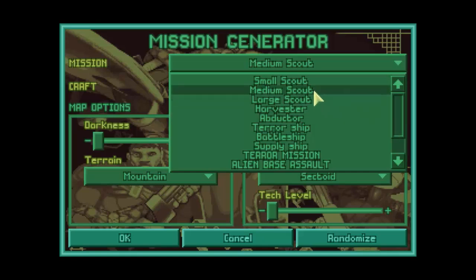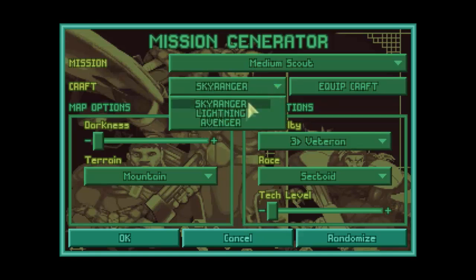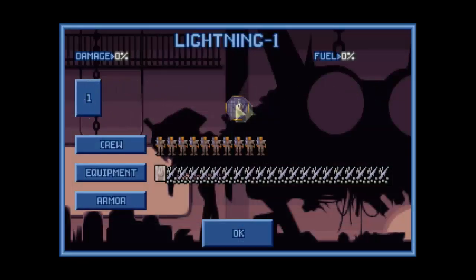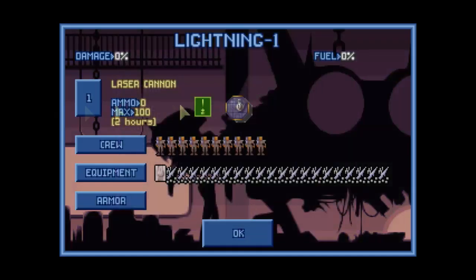Let's go with a medium scout. The next option is what type of craft you are launching in. Sky Ranger is what you start with and is probably a good option for your initial battles, but you also have the Lightning and the Avenger. Interestingly, you get a chance to equip the craft, and here is where you actually see what you can do. The Lightning carries a piece of armament, so you can see what you can unlock for ship weaponry. Let's put a laser cannon on there.